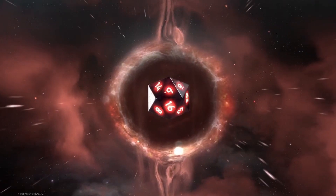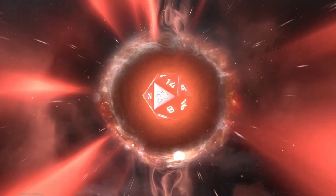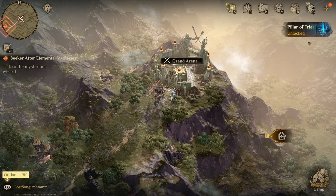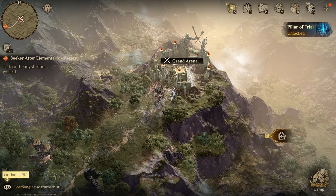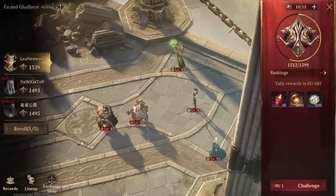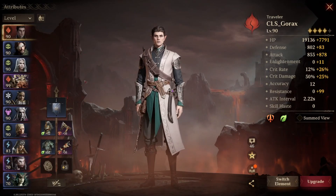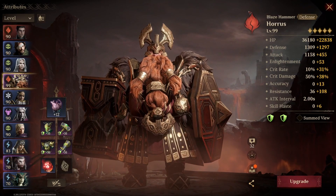Today I want to talk about something I don't usually cover as a free-to-play player — basically arena and formations. So let's talk about how arena works. If you look at my team here, we can see that my team is mostly level 90, with an exception of Horus who is level 99.